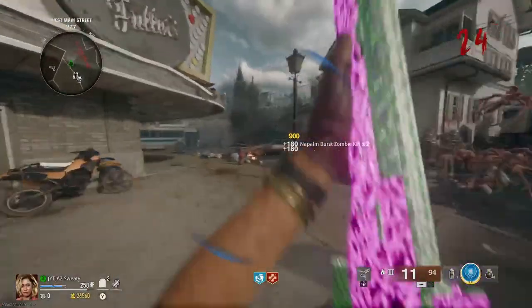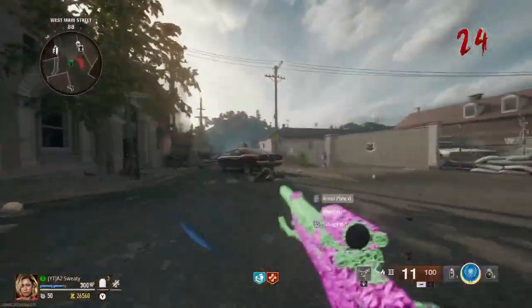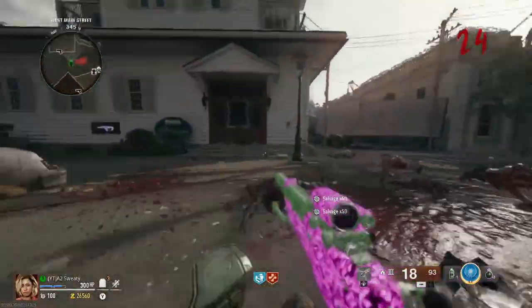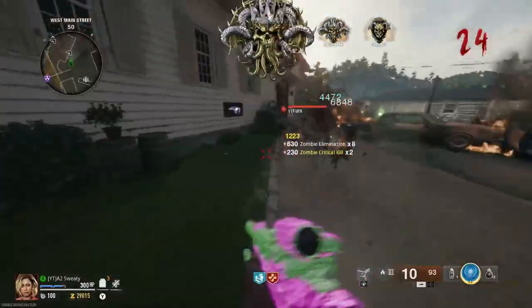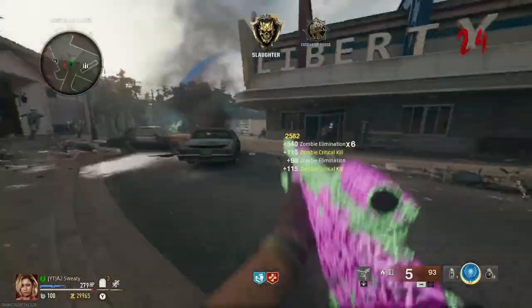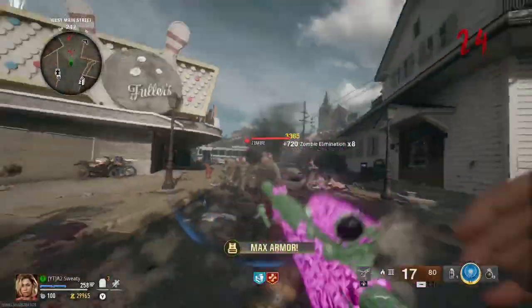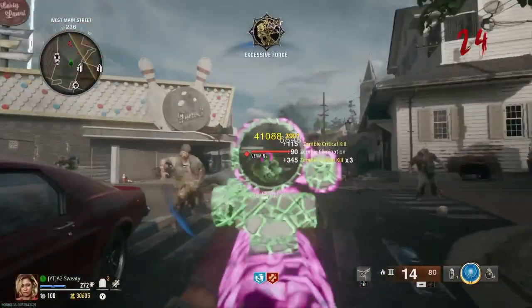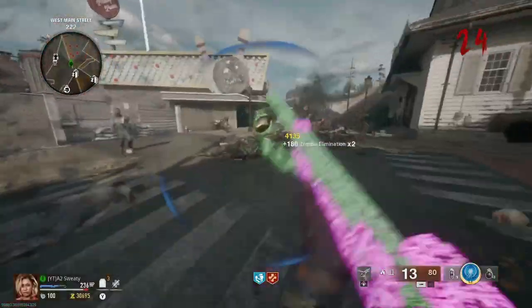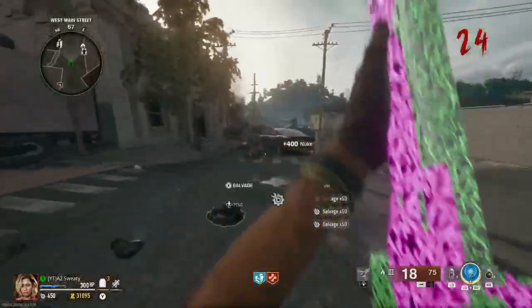I basically two-shotted a Mega Abomination by hitting his crits - that is absolutely insane! I love this sniper. I think with every gun I use in this game I'm going to put a suppressor on it every single time. Having a suppressor is so good - it says a small chance of more scrap but I think it's a high chance, not even joking. I've already got 450 scrap.